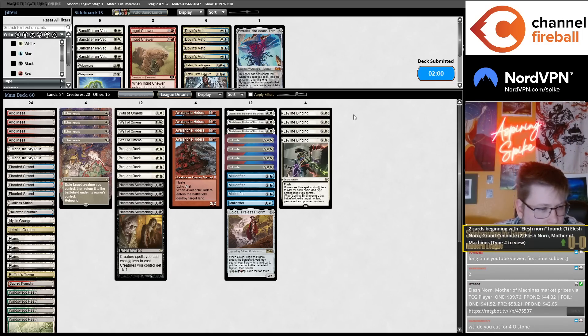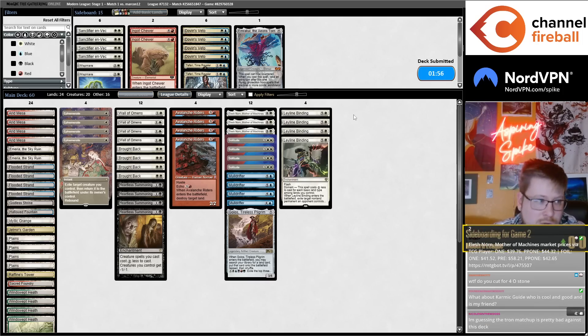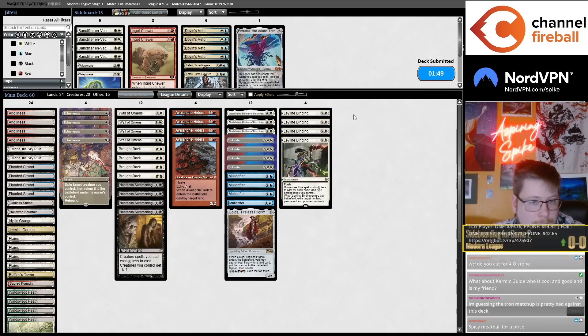When you bring in Vetoes, you bring them in against control, Cascade Creativity, and they're also more versatile — you can play against the Green-Red Storm deck and bring them in. Pretty versatile sideboard card.